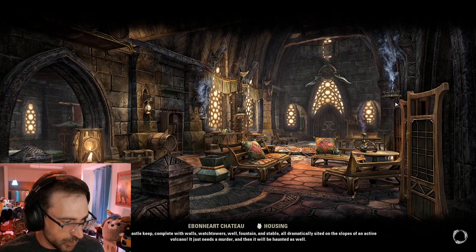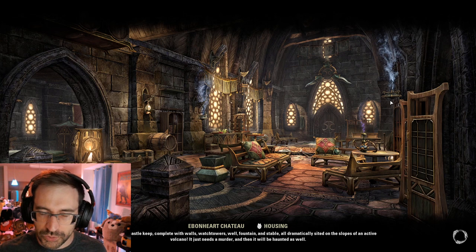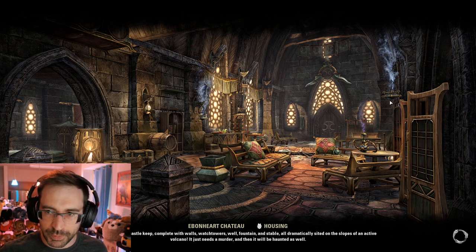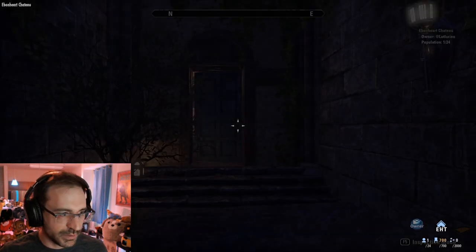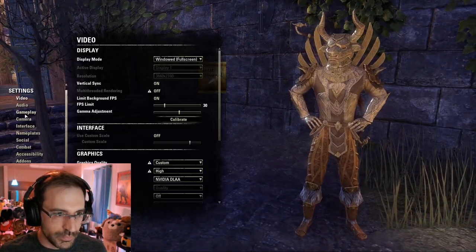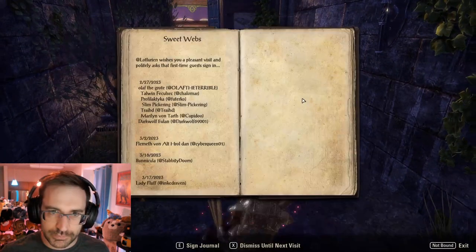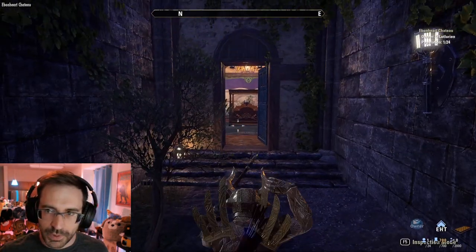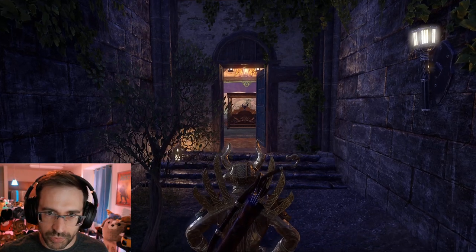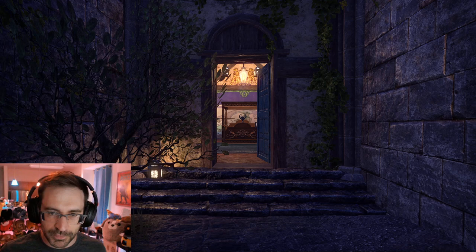Okay, Ebonheart Chateau. I'll read this little blurb when I get in. They say low gamma in first person will be the better way to view this, and I like to view things how they're intended to be viewed. If I go to my gamma, I can turn it down a bit — that'll make things darker overall, but more high contrast.